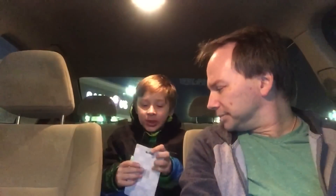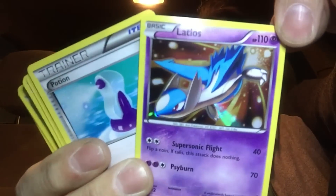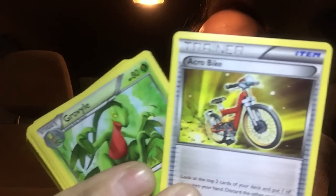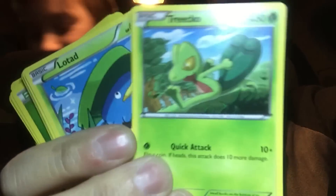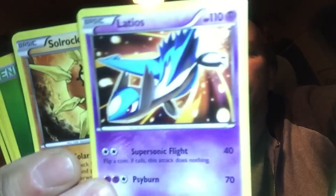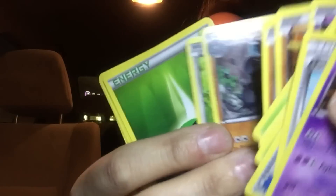We got a 20-pack and we're going to rip that open first. First pack — that's the Latios foil card. Not an EX, but it's still a nice foil card, right out of the 20-pack. And then we got this other stuff. And then we got the regular Latios — the foil card we got in the back there, we got the regular version too. Maybe Daddy just wasn't looking. And then we got some energy cards out of the end there.